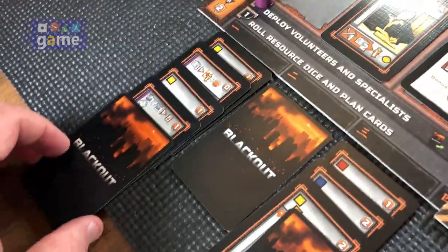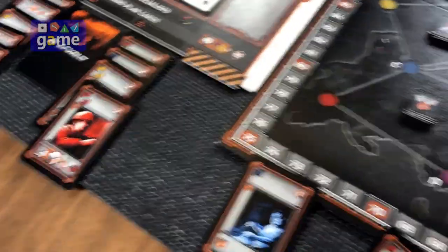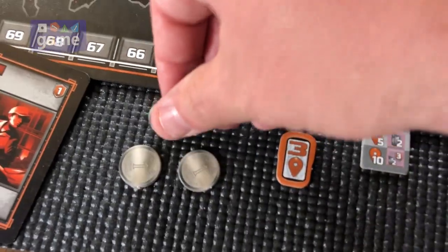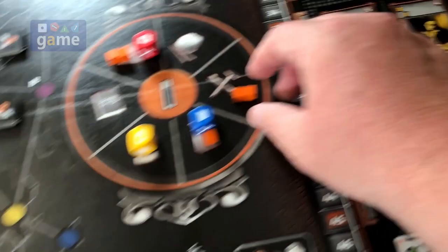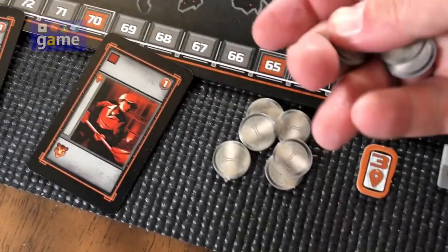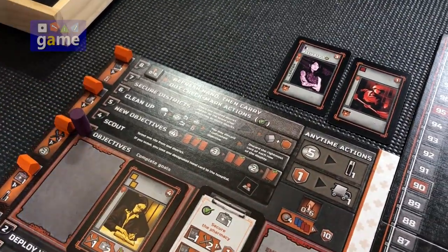We're going to deploy our resources. I'll put a blue resource on fuel — I don't care about that as much since it's more about having the pattern. We'll flip the double red and put two resources on medical. Then we'll flip the banker and get three money: one, two, three. And I'll go ahead and pay one parts from my collection, which will give me three more money — getting me to eight total. So we've deployed our volunteers and specialists.